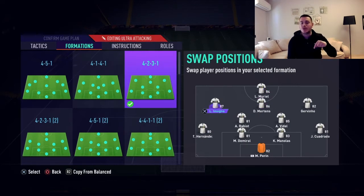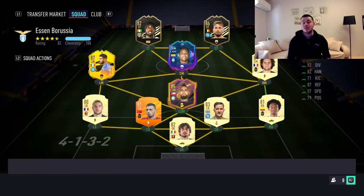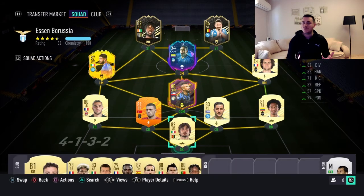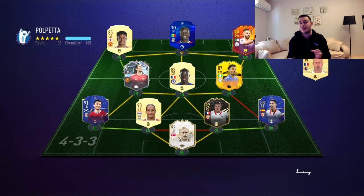In the 4-2-3-1, Muriel is the striker, Mertens is the CAM, left CAM for Insigne, right CAM for Gervinho, and of course the defenders and midfielders you already know. This is pretty much it about this team. I'm going to jump into a couple of games so you guys can see some goals I scored with this team — two games, two victories — and see actions being built up.